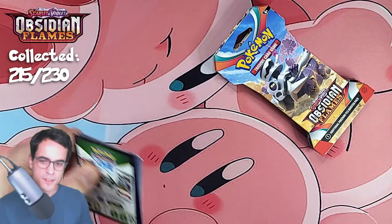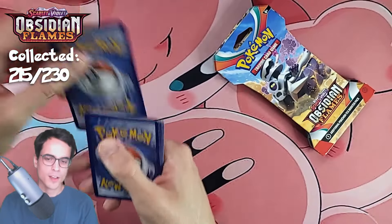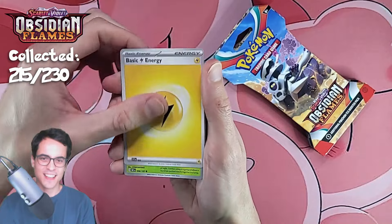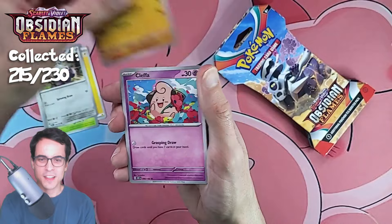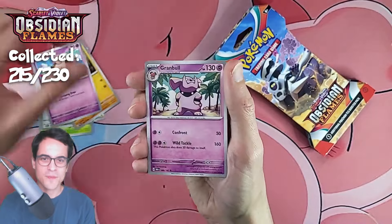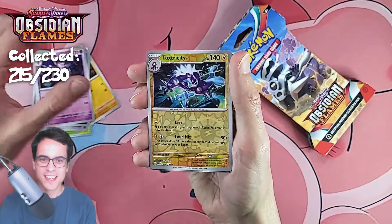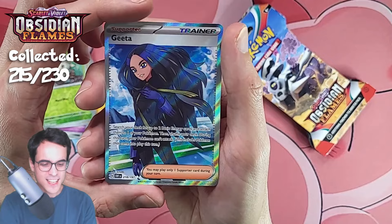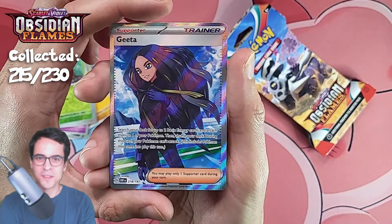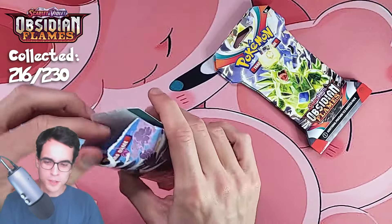Maybe it's going to be a charizard — who knows. Lightning energy, combi, varum, larvitar, cleffa, grumble, malamar, grumpig, toxtricity reverse, rowlet reverse, and a gita full art — let's go with the trainer card! Where were these packs hiding?